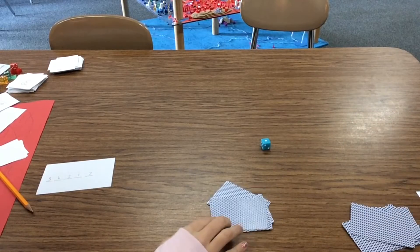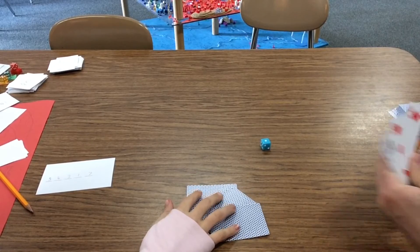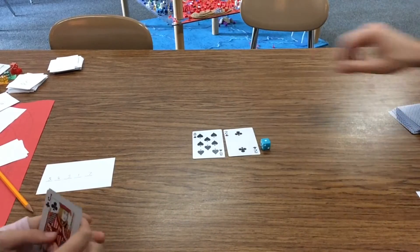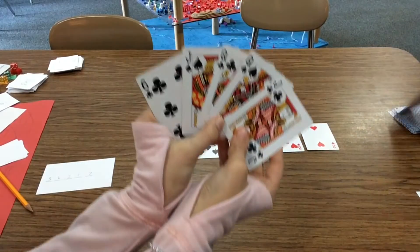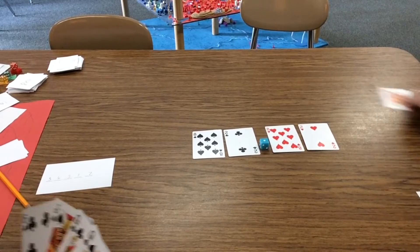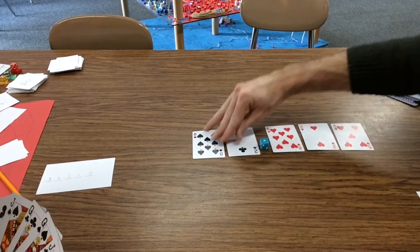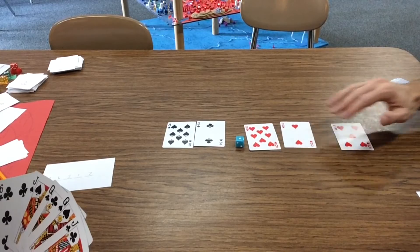Deal each player five cards, and then you're going to build the number in the middle. The number in the middle has to be basically two whole numbers and then three numbers in the thousandths — so something like 82 and 820 thousandths. There's a queen that goes to the bottom. After replacing some cards, we landed on 825 thousandths. That's our starting number.